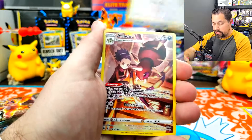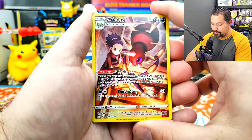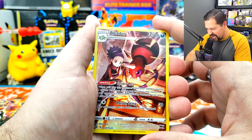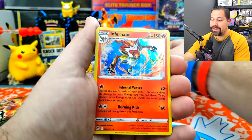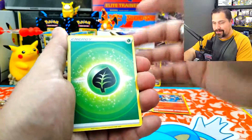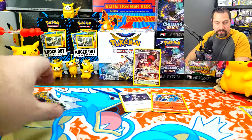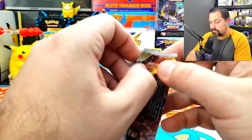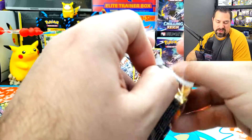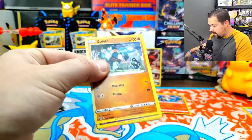Hawlucha! Eridops for the Trainer Gallery in the reverse holo spot — very good, we got a pull there. And Infernape for a holo rare. Kind of a double. It's a holo so it counts, but it would be cool if it was like a V, or a gold Arceus, or a rainbow rare, or a Charizard V-Star or something. But beggars can't be choosers — I'm not going to be too choosy about it.